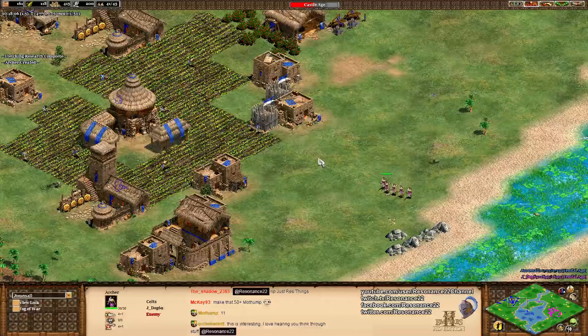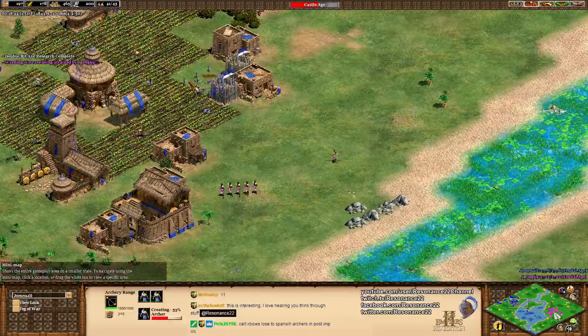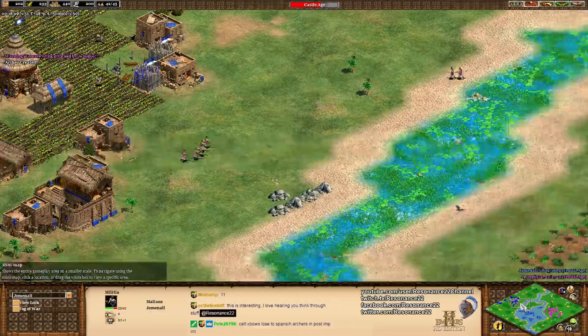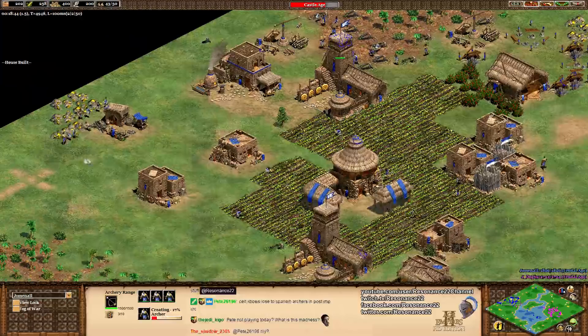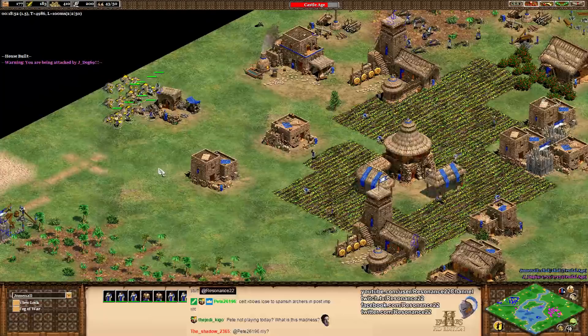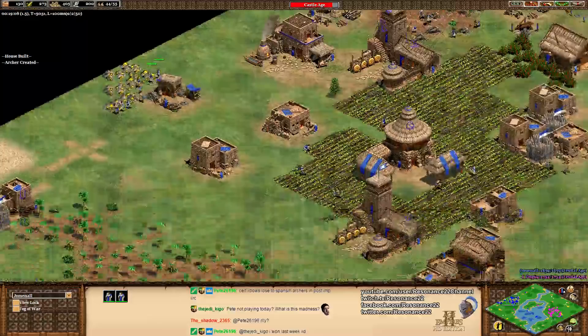We've got to keep an eye on that militia. J-Dog's not really able to get much damage in. Jomnal with a nice quick wall-off is going to get to Castle Age fairly quickly, and that's going to give him Gold Shaft Mining. If you're playing as the Malians you can actually have one fewer villager on gold to compensate for those bonuses. Just based on how his economy is going, he probably has like two fewer villagers on gold. The Horsecaller upgrade is coming down and I think he's just going to go straight for crossbows — that gives him the natural advantage. Honestly, J-Dog is in a lot of trouble.